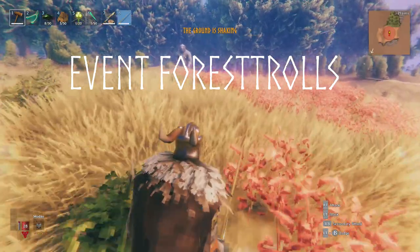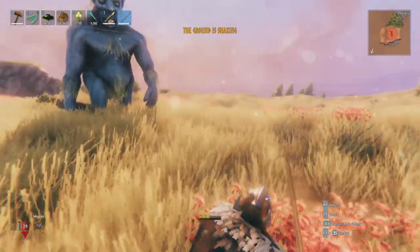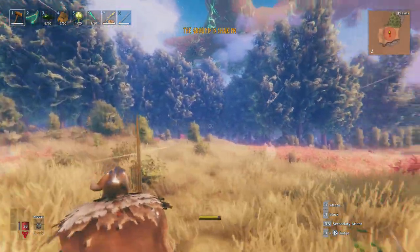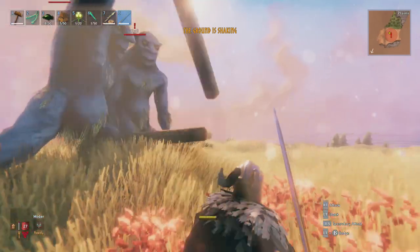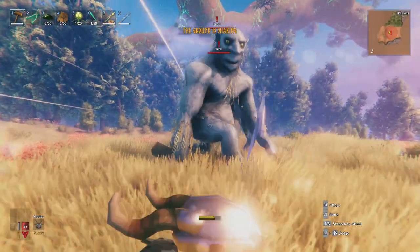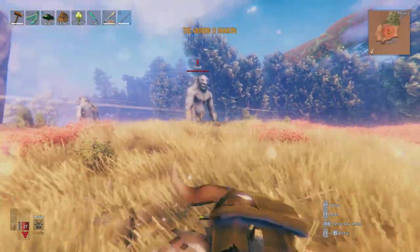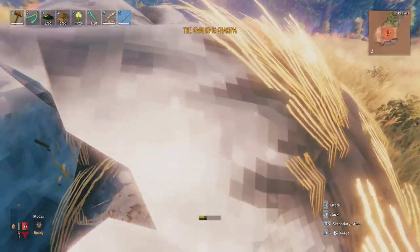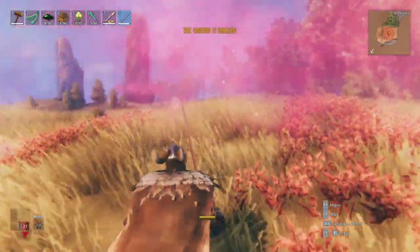After that we've got the forest trolls event. This one supposedly only spawns if you've killed a troll and the Elder has been killed. If you've killed a troll but haven't defeated the Elder, these shouldn't be spawning. They can spawn in the meadows, black forest, swamp, and plains, and only lasts 80 seconds — probably because they are massively overkill. They will really go for your base if you ignore it, so it might be worth kiting them away.